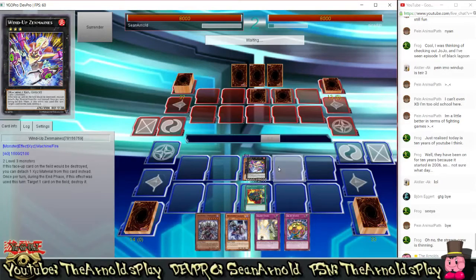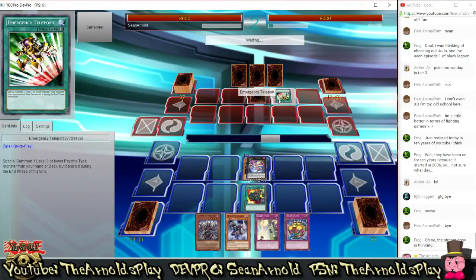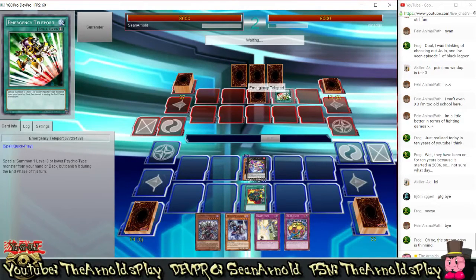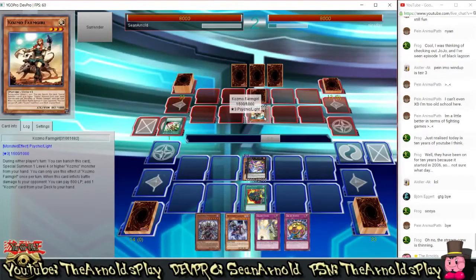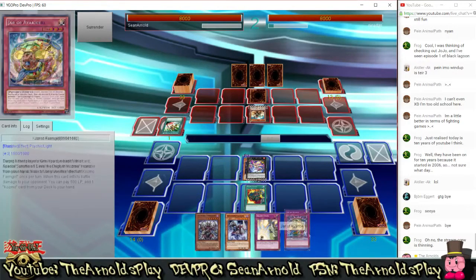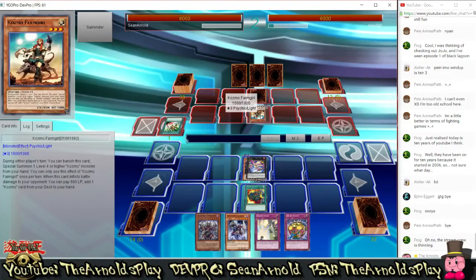Wind-Up Zenmaines is a good rank 3 monster — it's not as strong as it used to be because of the current changes to the format, but it's still pretty good. My opponent is going to play Emergency Teleport now and special summon a monster from his deck. It has to be a Psychic level 3 or lower monster, so this tells me either he's playing Super Quantums or it's Cosmos. I don't know too much about Cosmos, but I do know you don't want to let Cosmo Farm Gale get her effect off. So we're going to see a bit of a cut quickly.